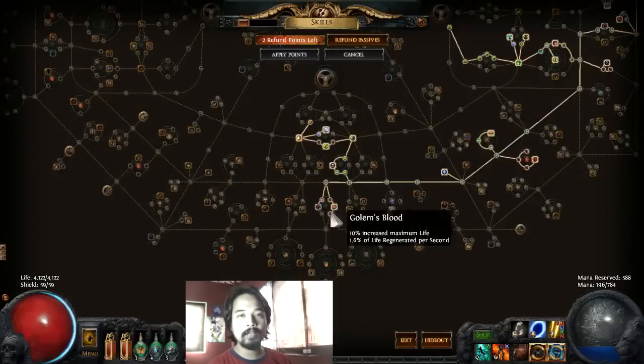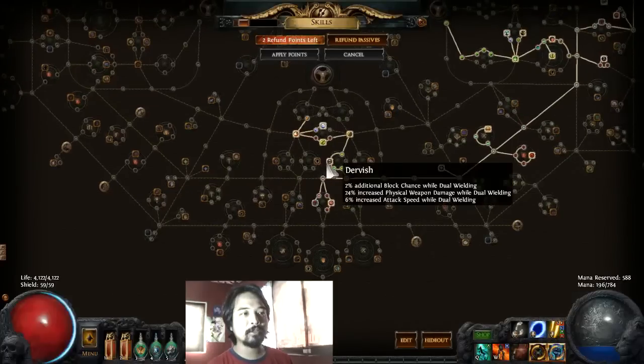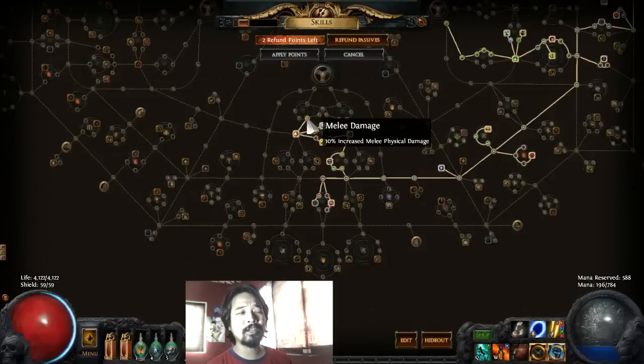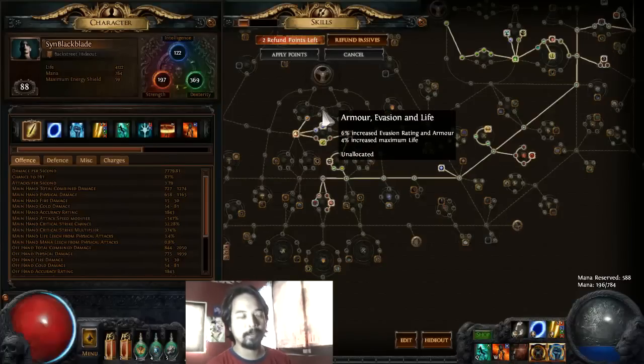We've gotten Thick Skin for more life and survivability, Wisdom Glade for 30 intelligence to meet gem and gear requirements, then went to the left side to get Golem's Blood for more life. There's another socket here — I haven't been lucky with good gems, so I got a free one from the Act 2 Nightmare difficulty quest. You can put any jewel you find — life, resist, crit chance, or crit damage would be great. Then we went up to get Dervish, Art of the Gladiator, Bravery for life, Master of Arena, and Mana Flows. We're at level 88, so getting to 89 and 90 will be more tedious, but I'll try to finish the remaining life and evasion nodes.